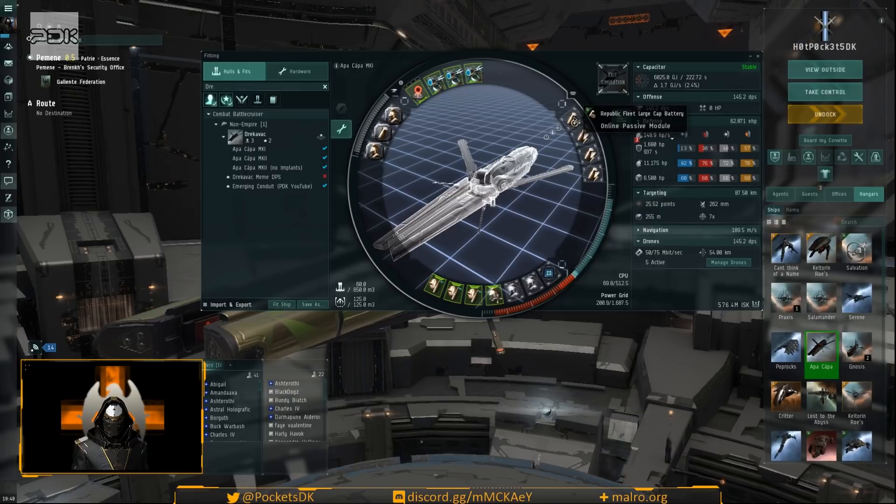I have an abyssal battery in this spot that was mutated from a republic fleet large cap battery, so I left that out of the saved fit I share with people since it's harder to make universal. The fit also has three capacitor recharger twos, damage control two, and one imperial navy energized adaptive nano membrane.